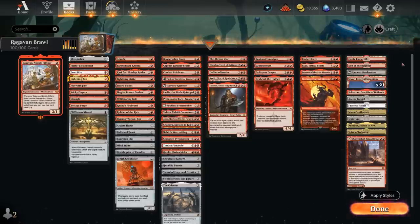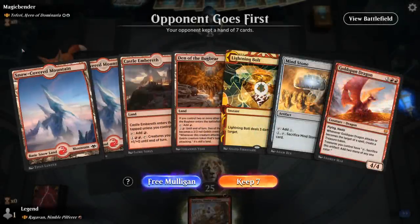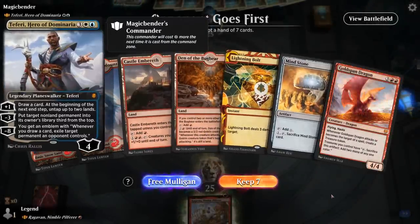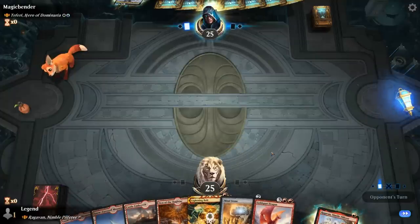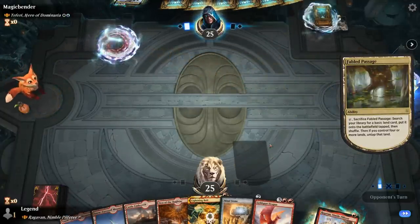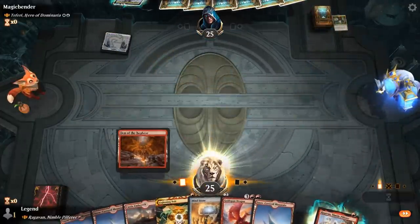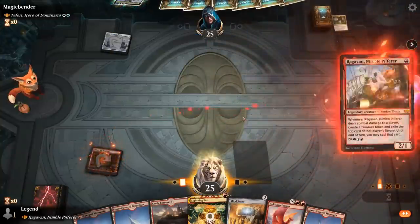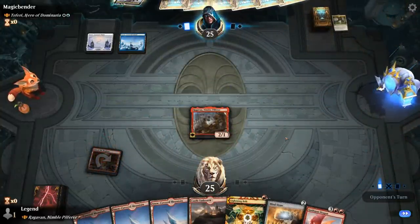So that's our deck — now let's jump into some games and see how it does. We're on the draw facing Teferi, Hero of Dominaria, a tough matchup against control, but our hand's not bad, so we'll keep. Hope our Raghavan gets to connect a few times. Mind Stone to help ramp into a Goldspan Dragon could come in handy.